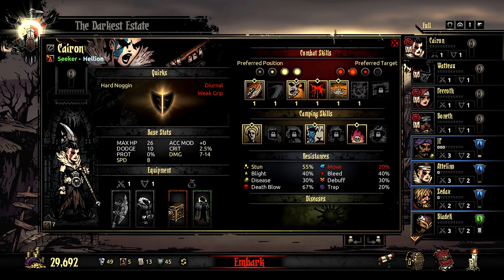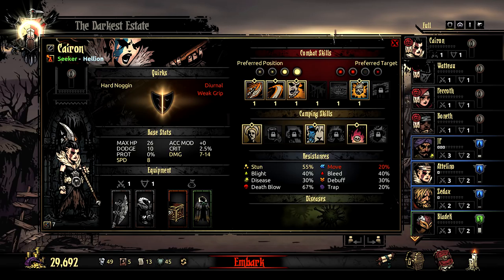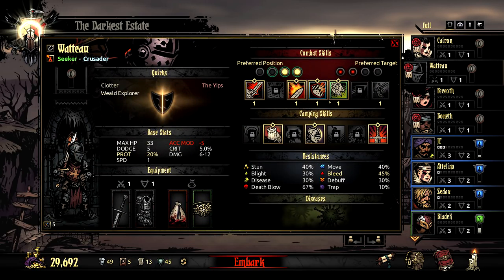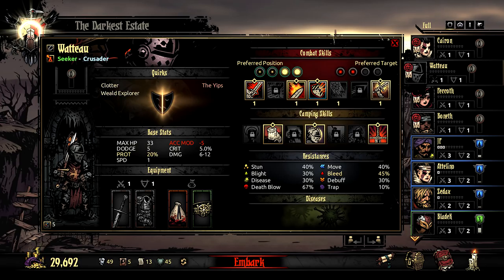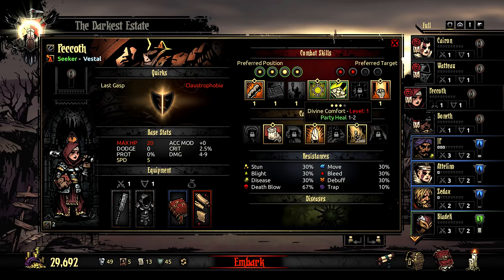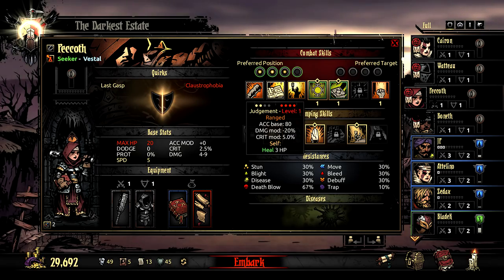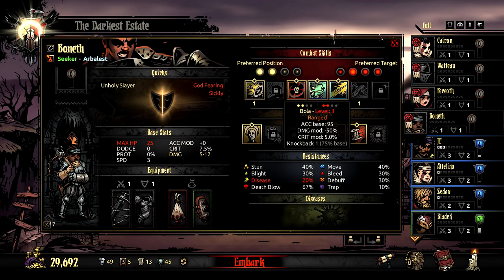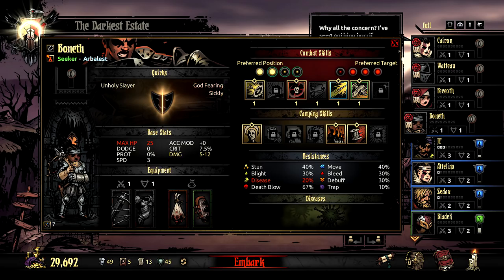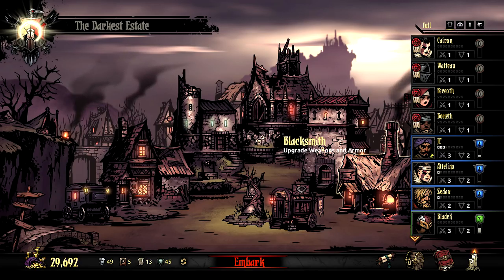Now, it's one thing to buy the abilities, but I also need to equip them. So we'll do that. I'll lose the heal and take Inspiring Cry for her. I'm going to dump the mace and Hand of Light and add Judgment and Dazzling Light. Okay, so we got those abilities sorted out and that should be it for now.